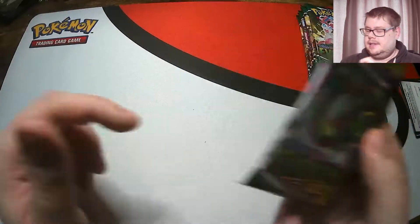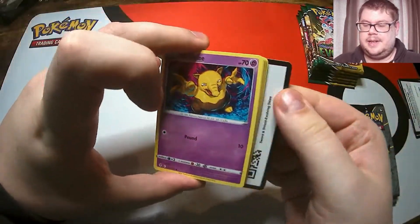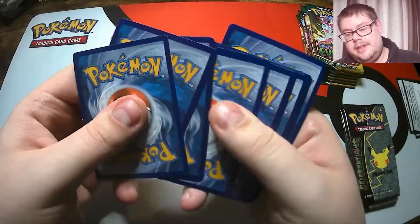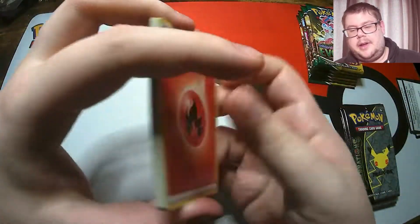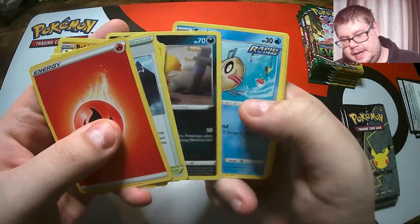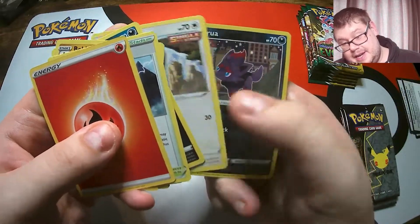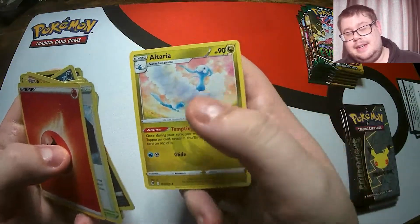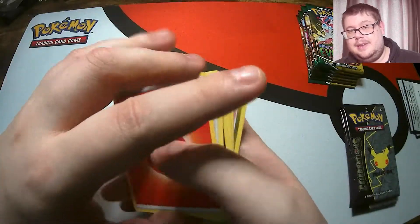Back to Evolving Skies. Let's see if we can get something good in here. Already got the Umbreon V, still would like the VMAX, but we can't really complain about getting the Umbreon V. Let's see what we've got in here. Another Drowzee, Hitmonchan again, a Swurly Reverse, and then non-holographic Alteria. That looks like another pack of Celebrations.